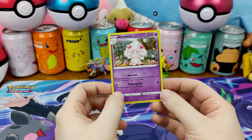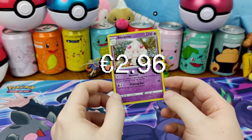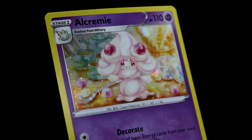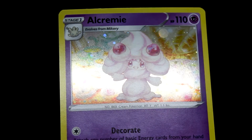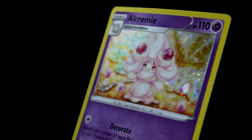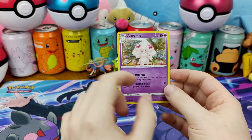Here is the promo Alcremie from the Fairy Pin set. It's actually really, really nice. I generally don't like the dotlets, but I think with Alcremie and the whole cake and dessert theming of it, I really do like the dotlets on this particular card.